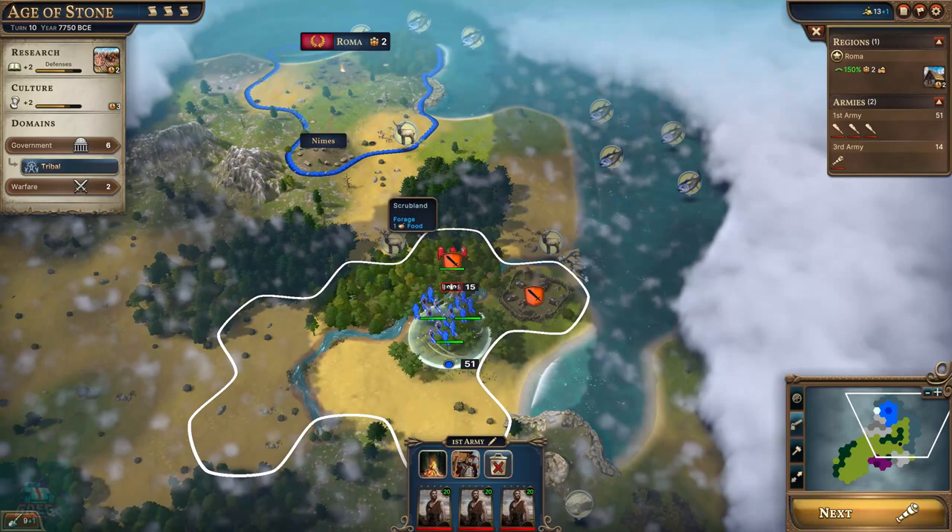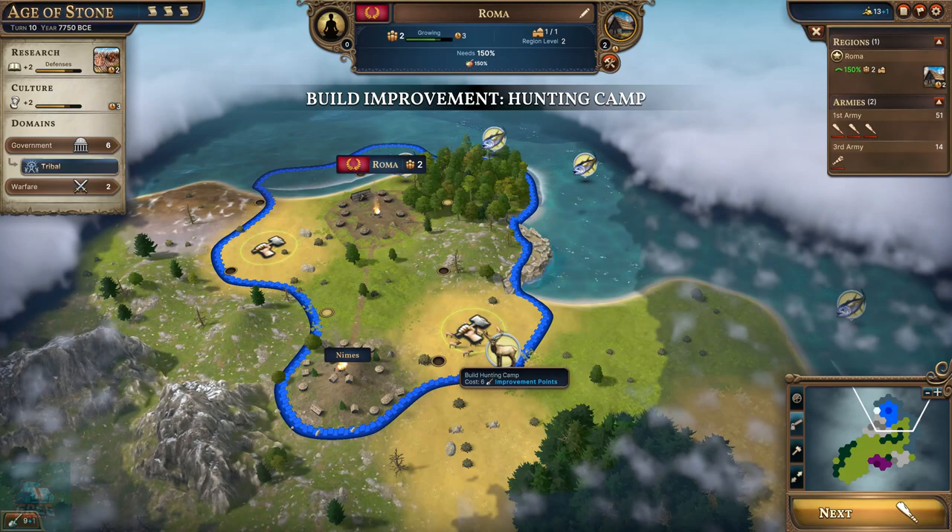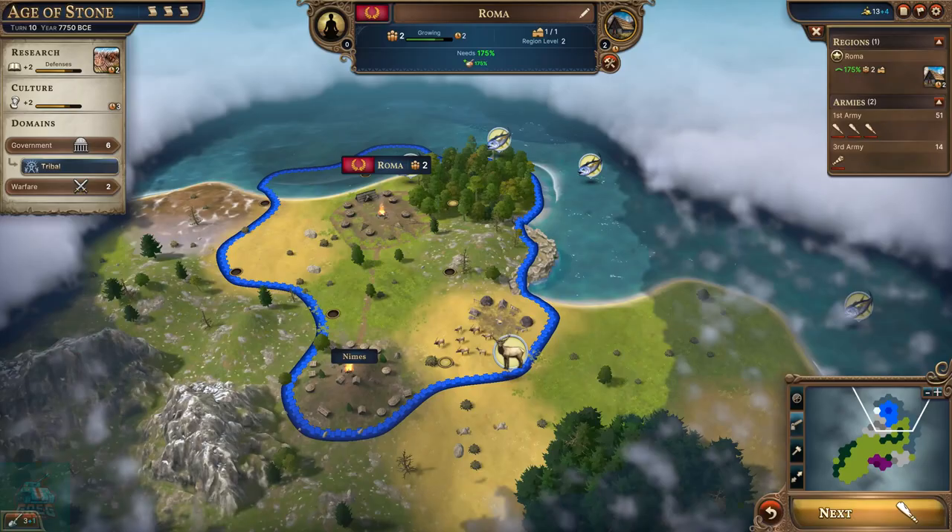Our borders have extended to include the game resource here. We do have enough improvement points to build a hunting camp - go ahead and do that. Now if we go into Rome, the tile's being worked. We're producing not only food but also bone and meat.